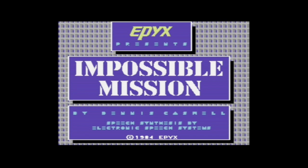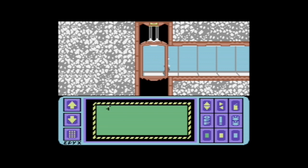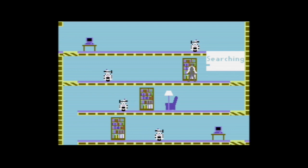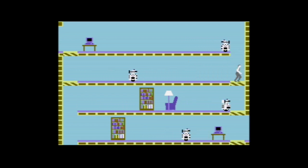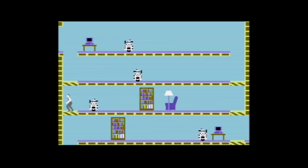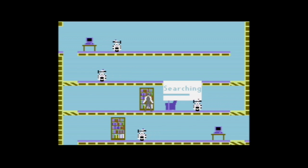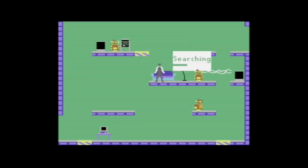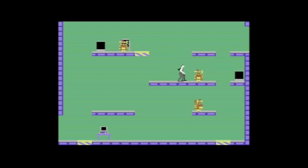Next up we have Impossible Mission, which is a sort of adventure platform game. You control a character who is exploring an underground cave and tunnel system. Inside each screen there are a number of robots who are trying to kill you with their laser beams or by running into you. You have to dodge them and then get to various items of furniture to search for clues. If you hold down the fire button at an item, you will start searching it, and once the search bar gets down to zero, you either find something or not.